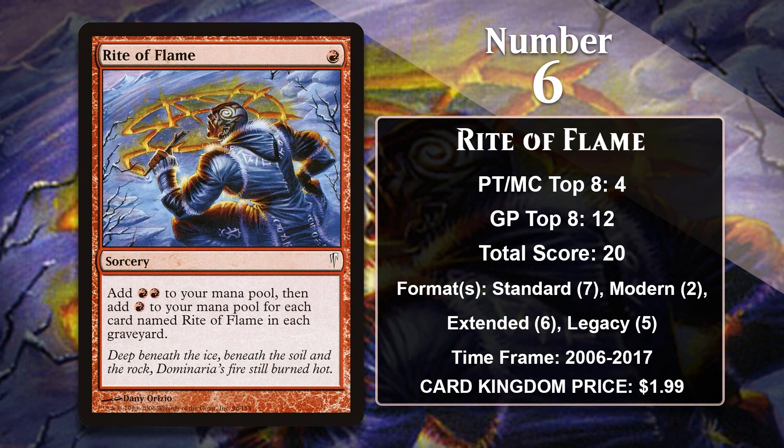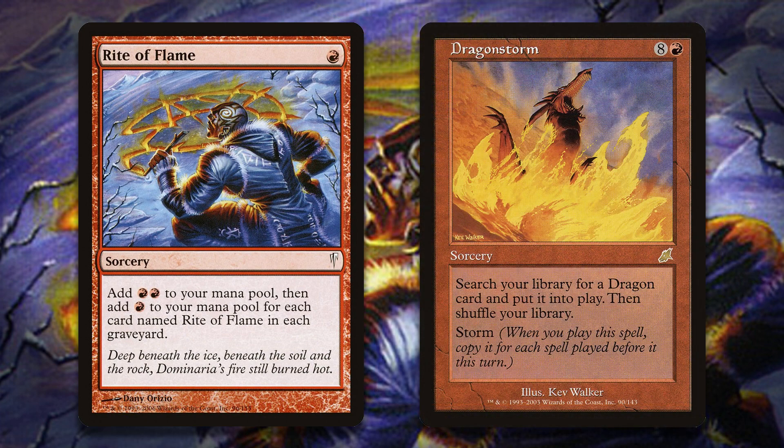At number six, it is Rite of Flame. This Ritual starts out as costing a single red mana to give you two mana, but it gets progressively stronger the more copies of Rite of Flame are in each graveyard — and note that this counts your opponent's graveyard too, which could happen in a mirror match. Unlike most of the Ritual effects on this list, Rite of Flame was actually played in Standard, in particular in Dragon Storm decks. Ritual effects and cards with Storm are best friends, and this is even truer for Dragon Storm since the spell costs so much mana.